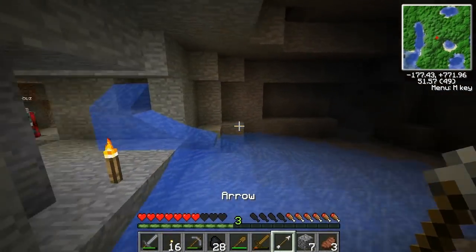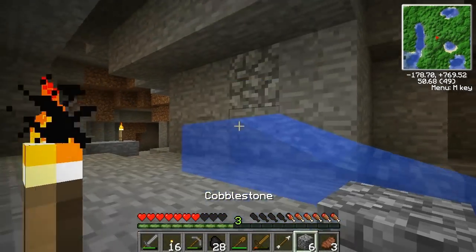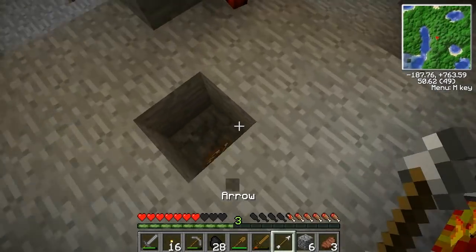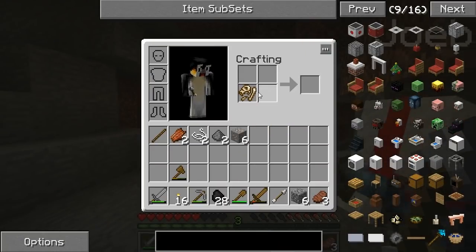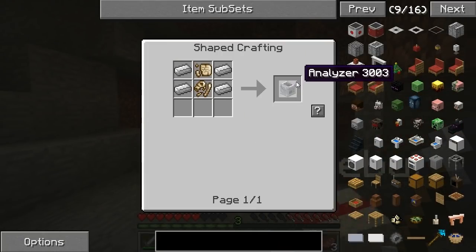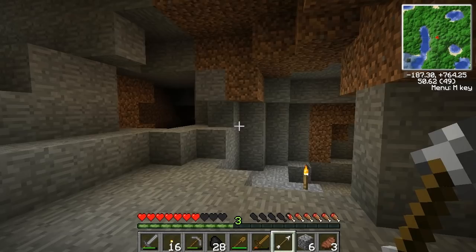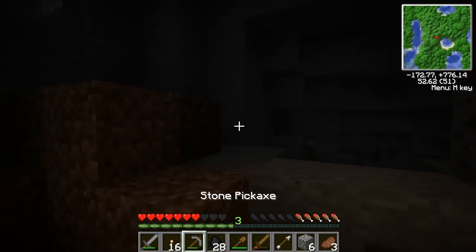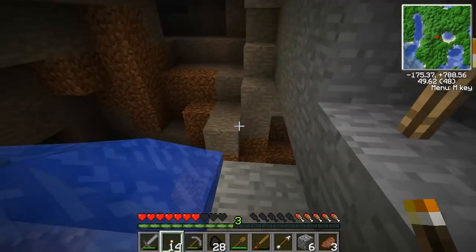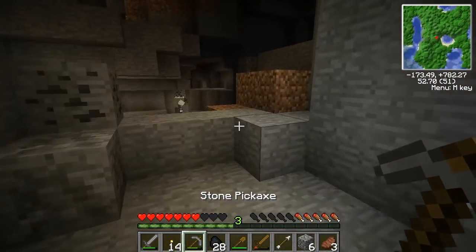There's a bio fossil — and another one! It gave me a bone. So we need an analyzer — that takes four iron, relic scrap, and a bio fossil to make. I think they're quite rare from what I've seen. One thing I think this is lacking is a mobs mod.